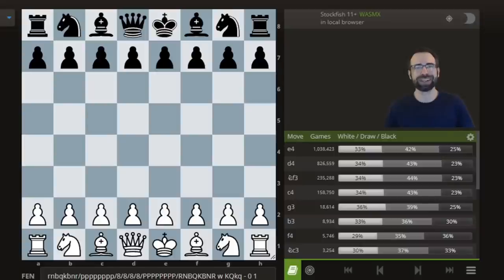Hey everybody, this is Jonathan Schrantz, and today I want to take a look at a very exciting, very aggressive, outrageous opening that you can play as a surprise weapon against the French Defense. I'm talking, of course, about the Orthoschnop Gambit, and we're just about to get into it. I'll explain what it is and why you should play it. I think it's an absolutely incredible way for White to play. I've had a great experience playing it, and I really want to share it with you guys.